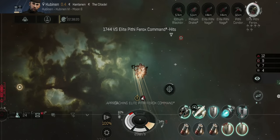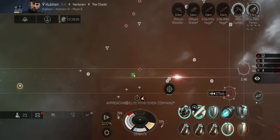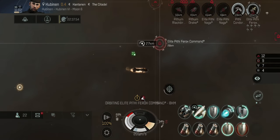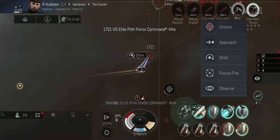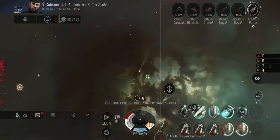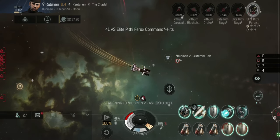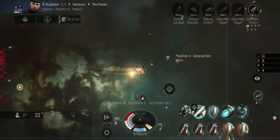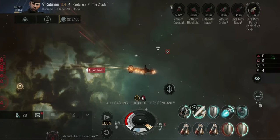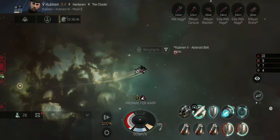I'm applying damage to this elite Ferox from range, trying to get him down. My cap is quite low and my shield is starting to drop. I'm traveling away and not within Nosferatu range, so I'm losing capacitor steadily while tanking with other modules running. I may have to warp out. I'll take out this Condor first as he'll have a web, then focus back on the elite Ferox. If I can get the Ferox down and then warp out, it should just be a second run for the rest of the wave.